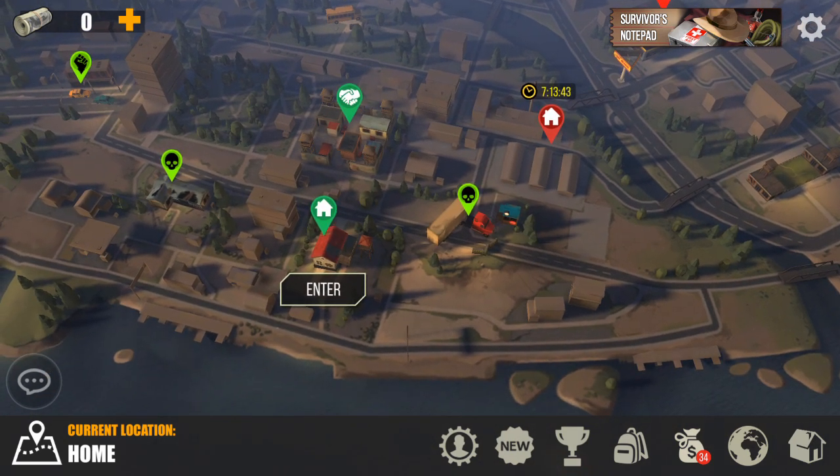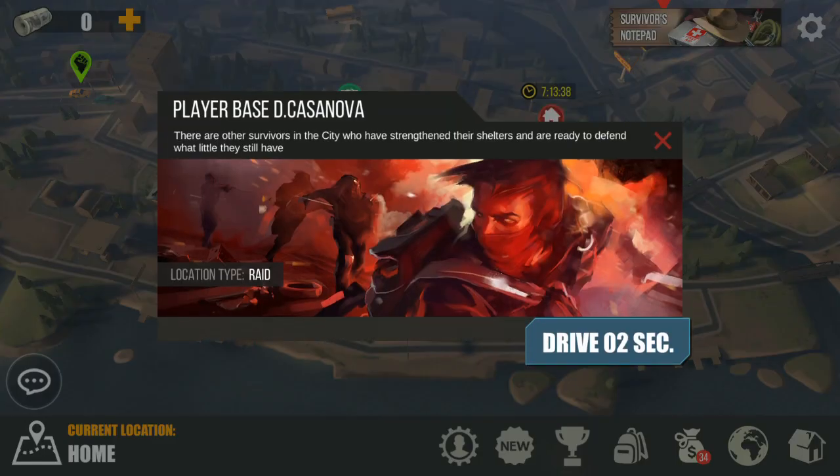Hello guys, welcome to another video. This time it's going to be a raid video, chapter 7. This is the base of D Casanova, somebody familiar to me — he's actually in my raid video chapter 2, so I remember his base and I know what I have to do.